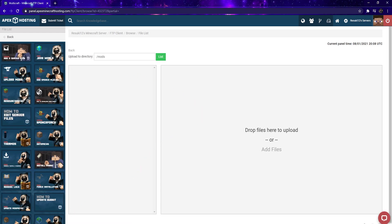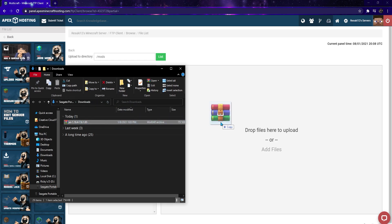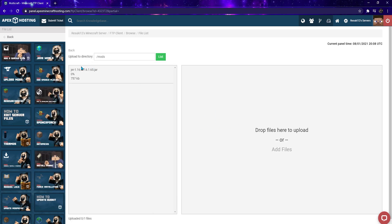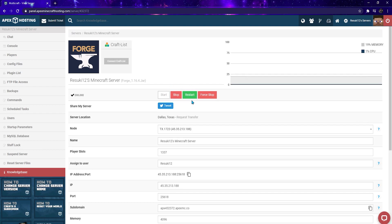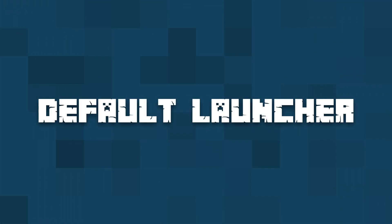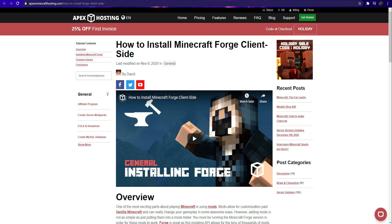Finally, you're going to grab the Just Enough Items mod file and click and drag it into the drag-files-here area. Once that's done uploading all the way, go ahead and head back to your main panel by clicking on your name up top, then click the Restart button in order to let the effects take place.